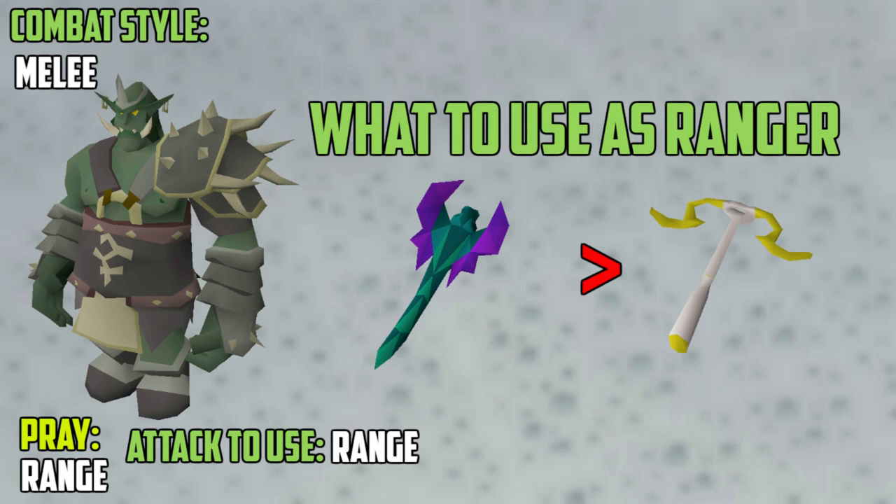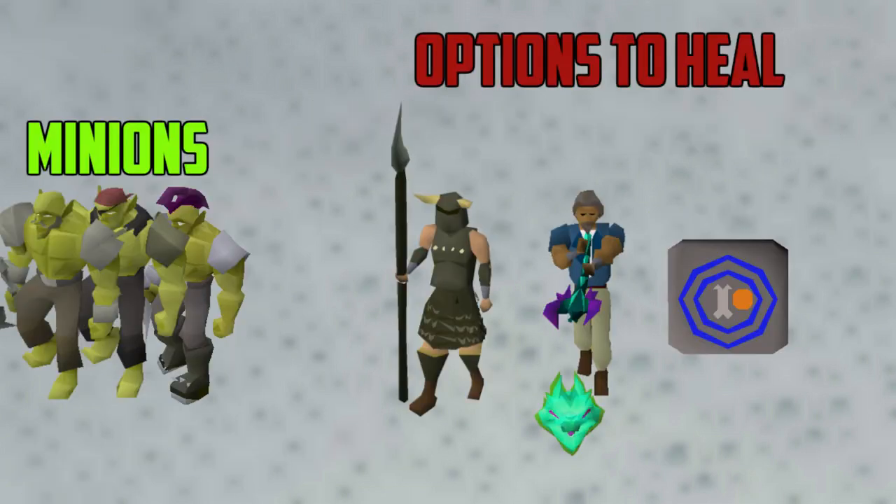Now we will go over how you will heal during trips. You will use food and Saradomin brews, but when those start to run out you will have to use other ways to heal. The most popular and effective way to heal is using Guthan's to heal on the minions at the end of the fight. If you are a ranger, a popular way to heal is using the Toxic Blowpipe special. Additionally, everyone should bring Bones to Peaches and use peaches to heal during trips.